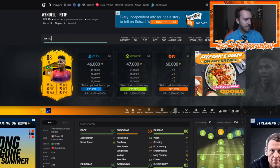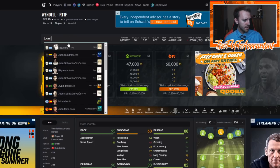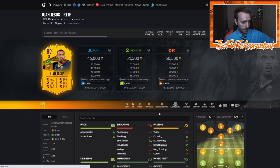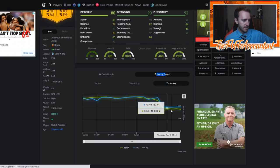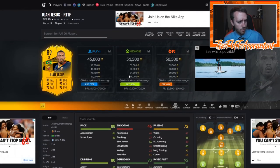What about Juan Jesus? Because they lost, this card's not going to get upgraded anymore. He's at 45,000 coins — he was up at 60k, and then after they lost he just tanked down. He's been around 40–45k right now. He is not going to get any more upgrades throughout the year, and neither is Mkhitaryan. So if you did that SBC, bit of a rip.